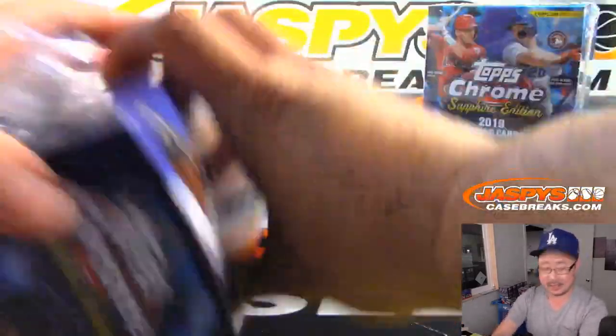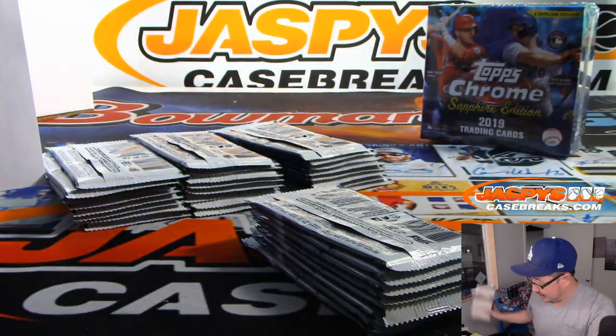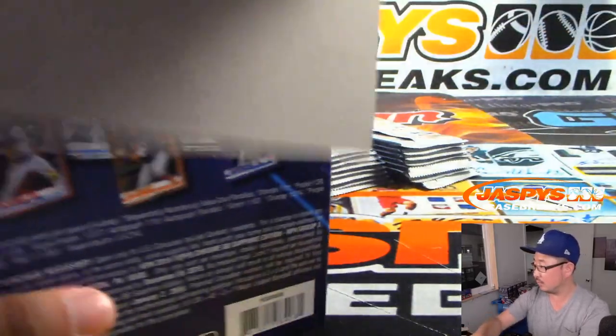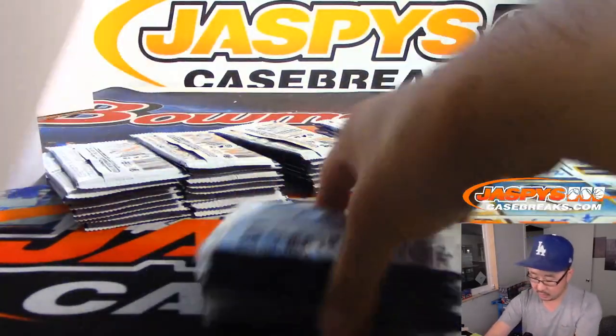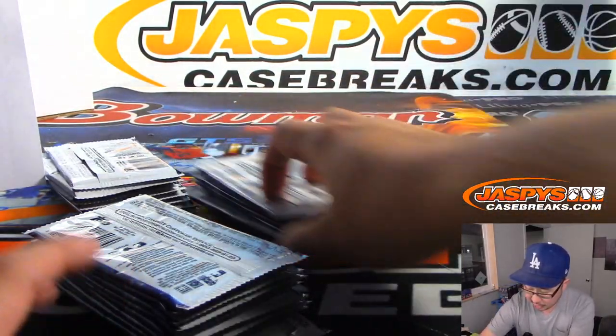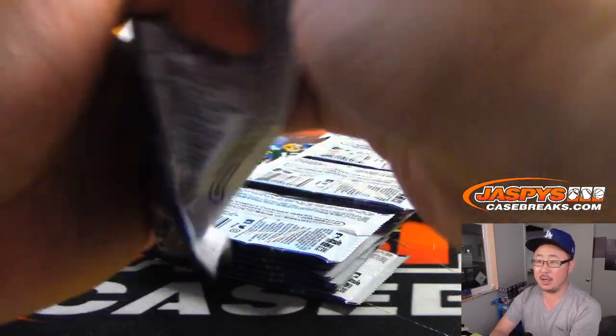Rory has the Brewers in almost all of these breaks, and he's chasing Keston Hiura rookies. He's sending them all to PSA to see if he can score a good grade. Just at a glance, these cards look like they've been cut pretty nice. Chrome cards in general seem to be built pretty durable, so I think you should be able to get some solid grades.